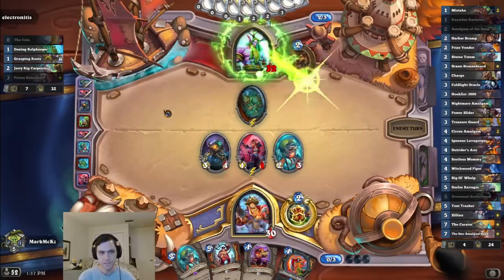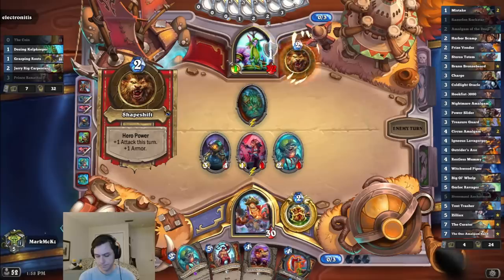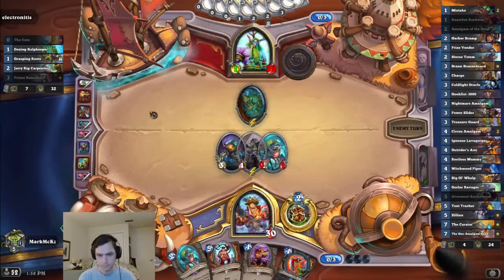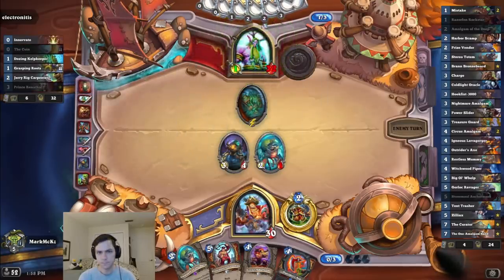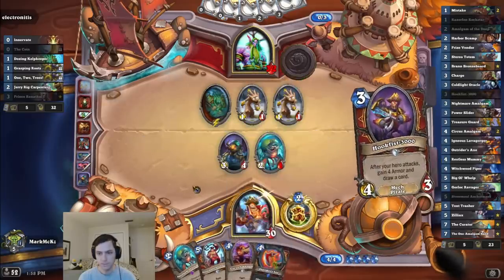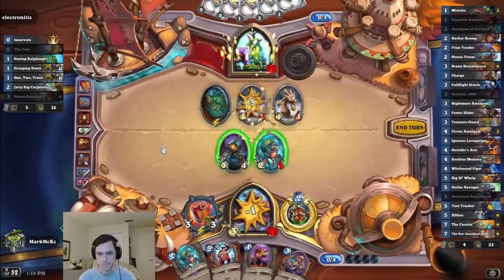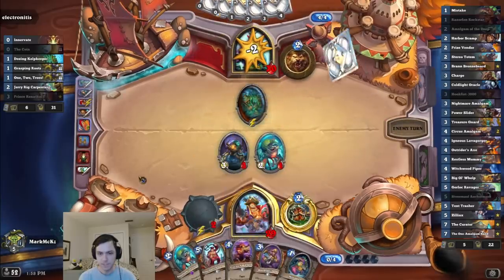Oh, interesting. We got Living Roots. That's weird. I guess we just taunt up. Oh, maybe I saved the weapon — actually, maybe I equipped the weapon then. What a mistake. Gives me some flexibility for next turn.